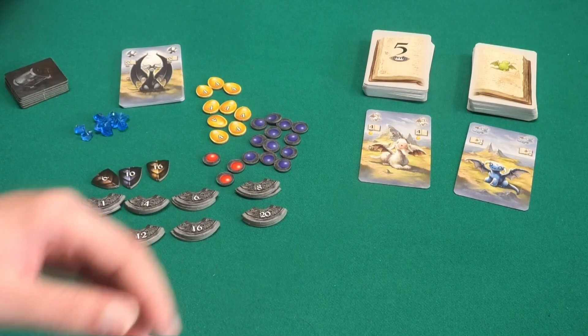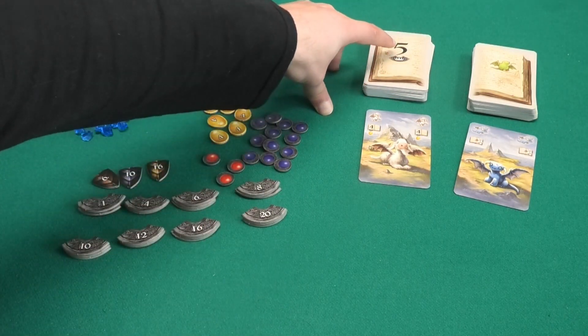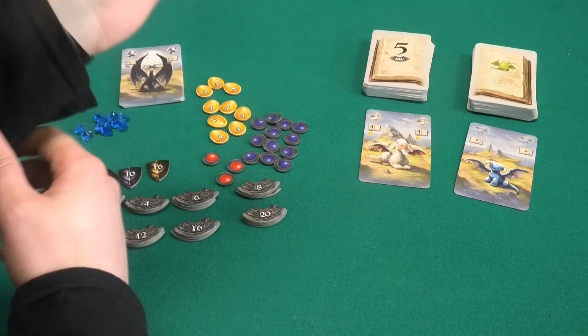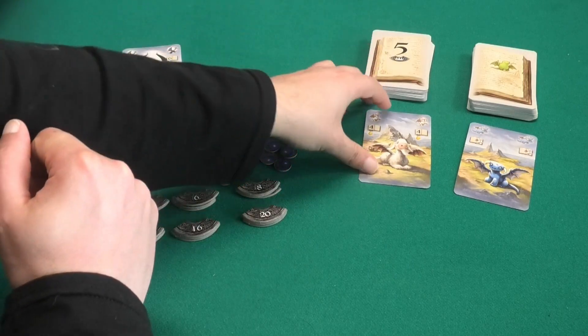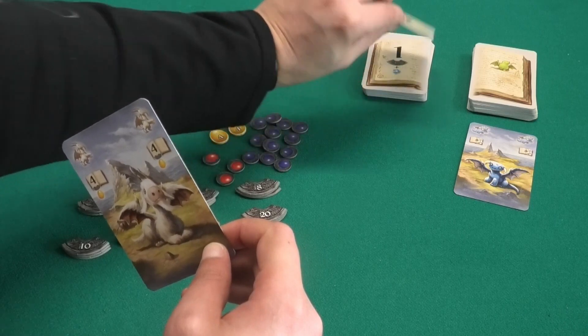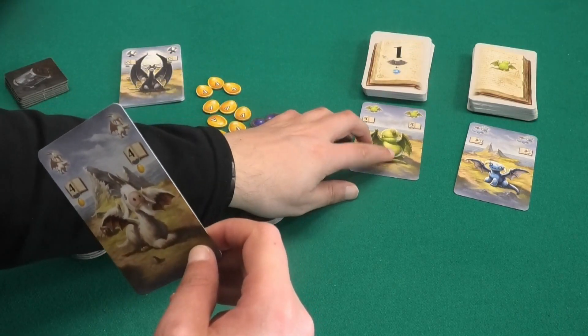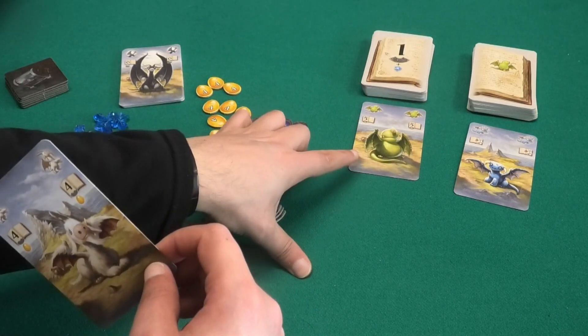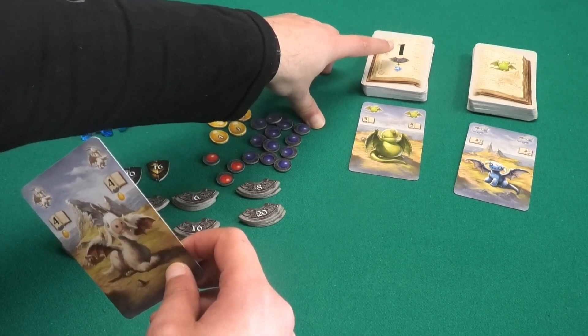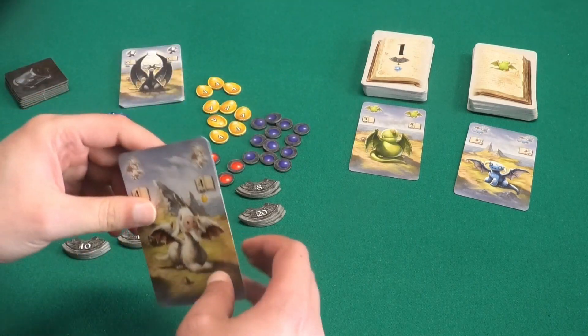When you're done with your turn all other players also get a chance to play that combination. Right now we are asked to play five green dragons. Since I'm the starting player I have no cards in my hand and I must take one card — for example this white dragon. Immediately replace the card you took with a new one. Now there's one green dragon here and the number changed, so now we only need to play one green dragon at the end of our turn.